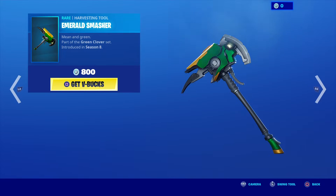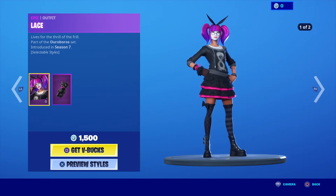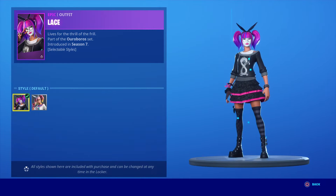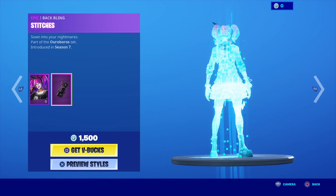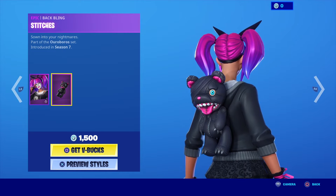The Lace skin lives for the thrill of the frill, part of the Robo set introduced in Season 7. The skin has two different styles: the default style and the fashion style. Her back bling is Stitches, sewn into your nightmares.